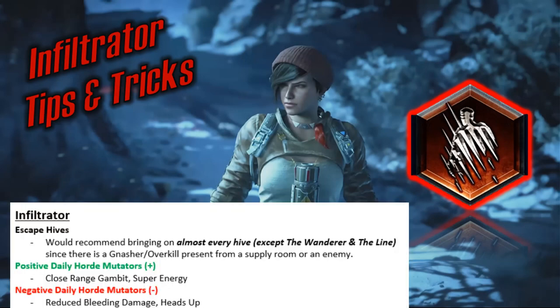Infiltrator is a really good class to bring to Escape — I'd recommend bringing it on almost every hive. The Wanderer and the Line are the only two hives where you cannot get a Gnasher or Overkill from a supply room or an enemy. For daily Hordes, Infiltrator is great too. Mutators that positively influence the Infiltrator are Close Range Gambit and Super Energy. It's a CQC class, so Close Range Gambit helps a lot with extra damage within 10 meters, and Super Energy is really nice — especially since Infiltrators have movement speed to pick up power faster.